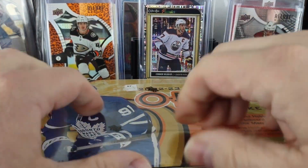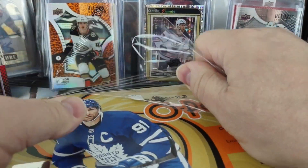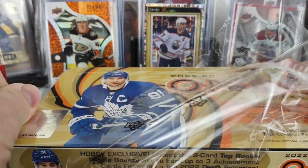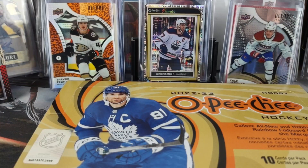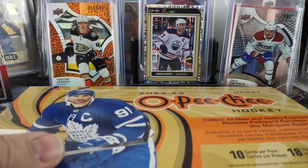I'm trying to remember how many boxes are in a case — I think it's 18, so I guess I'm a third of the way. A third of a case. The last box I opened produced the Connor McDavid diamond foil board parallel to 99, so that was a pretty nice looking hit.